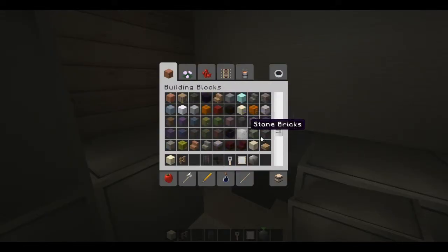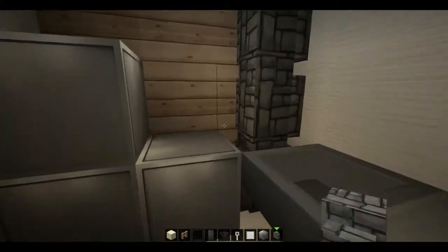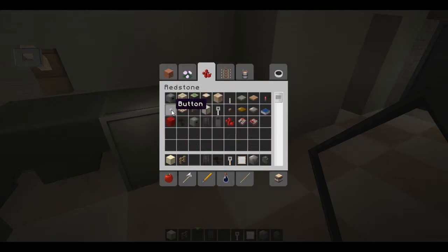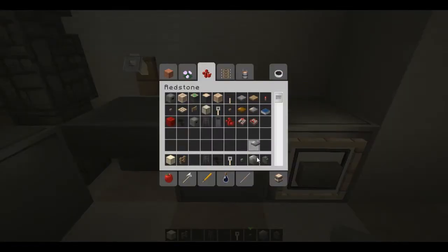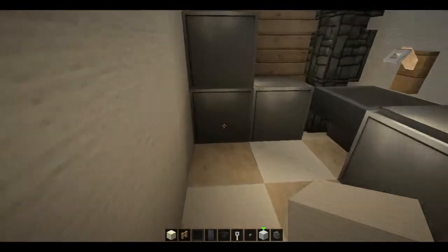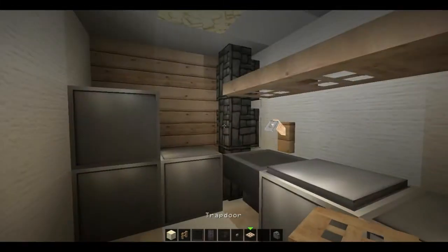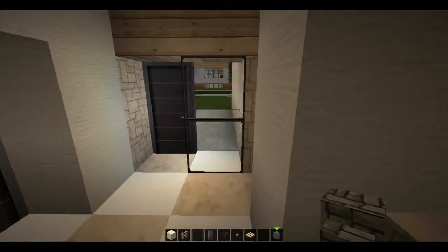Let's go ahead and put in a standpipe, slash flue, slash whatever you want it to be, here in this corner, and put in the tripwire hook. We're going to put in a pane and an item frame, and use a button behind that — that's basically the dryer. For the washing machine, we'll put a pressure plate on top of that. Let's make kind of an archway to close it off a bit, add some trapdoors as shelves, some buttons on the furnaces for the water heater. That's basically the laundry room.